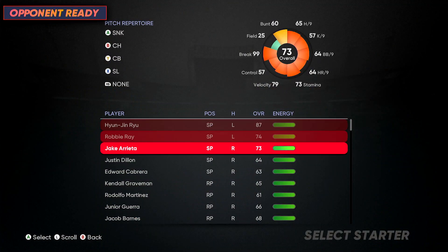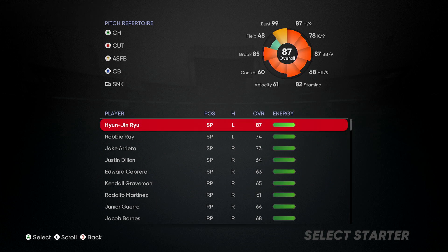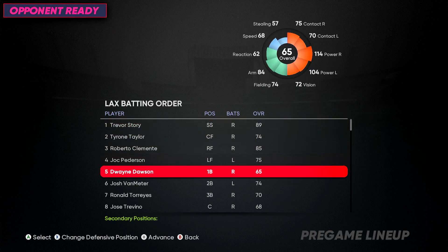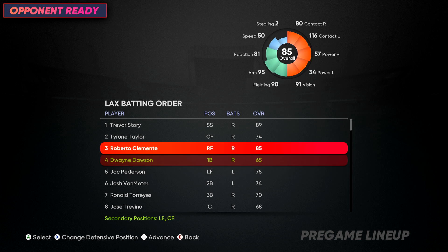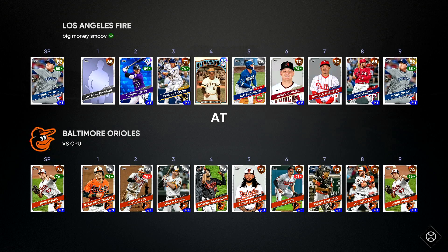If you're a pitcher, make sure to put your guy in as a starting pitcher. But if you're a position player like I am, make sure your guy is a starting player. Put him at first so he can be the first one to swing. Just follow what I'm doing and it should work.